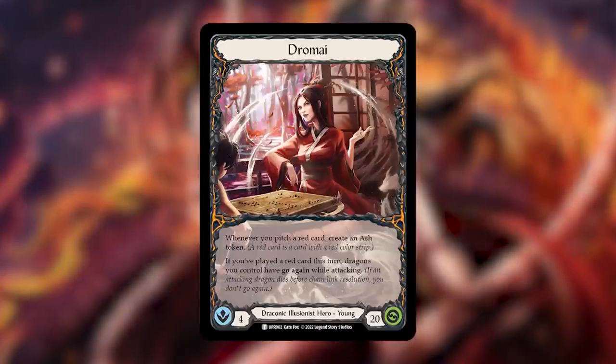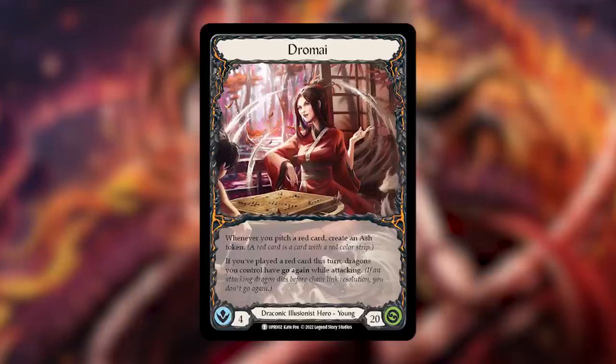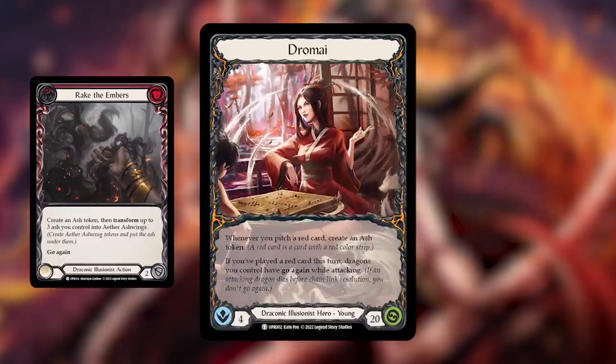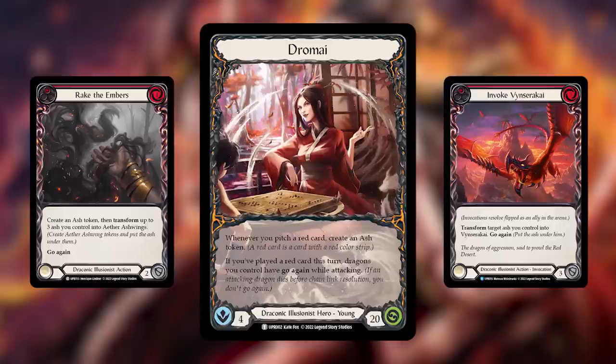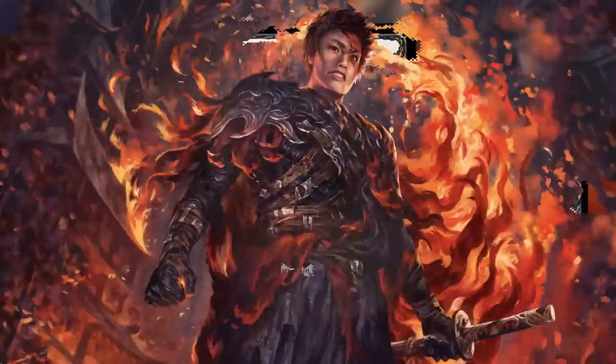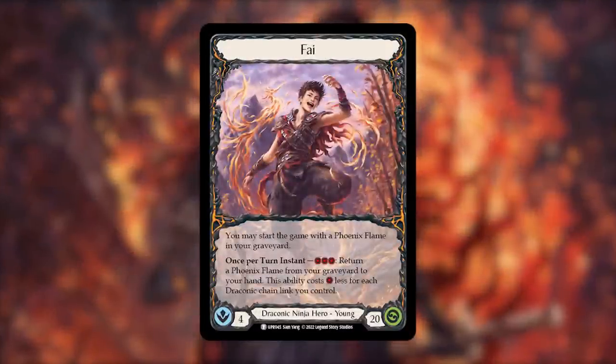You can see this in her second portion of text where she says if you've played a red card this turn, dragons you control have go again while attacking. Dromai is looking for you to both pitch red cards and then also play red cards — you can do this on the same turn. You can pitch multiple red cards to create multiple ash tokens, and you can play one or more red cards so that all of your dragons gain go again.